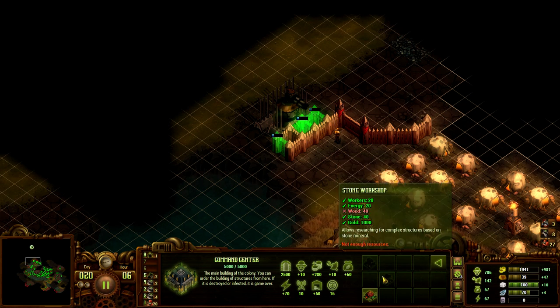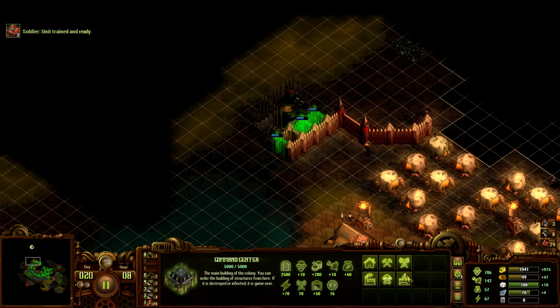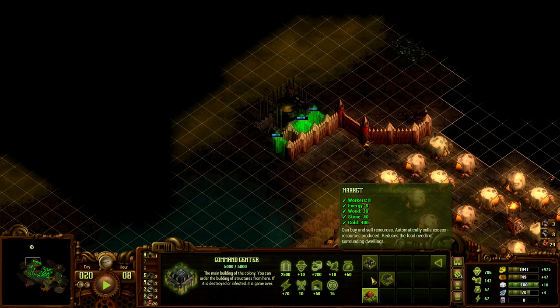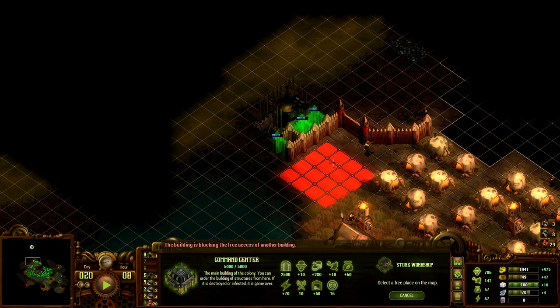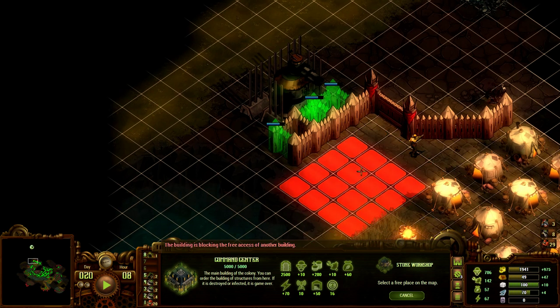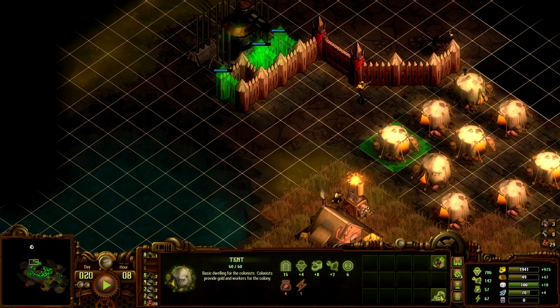I need 40 wood and I have 39 — why? Let's patrol. So if I destroy part of the wall, I won't have a double wall, but I can put down the stone workshop over here. Actually I can't put down the stone workshop here — if I just destroyed this one house that whole thing was for nothing. Perfect — exactly how I wanted it.